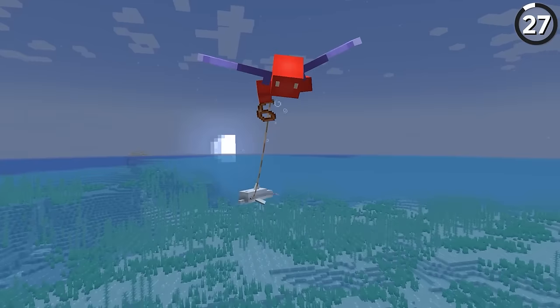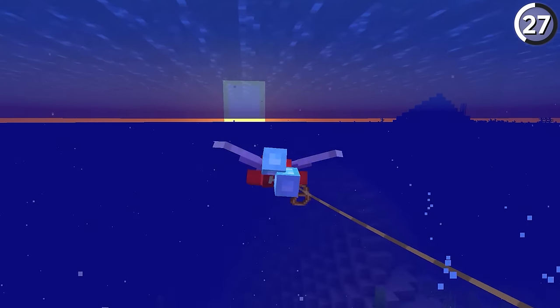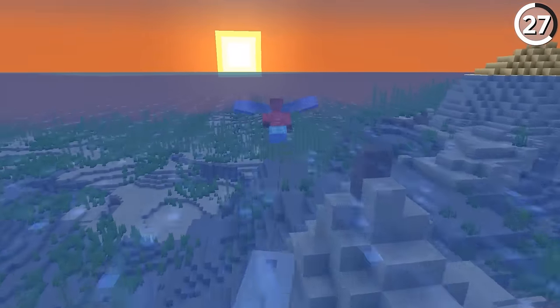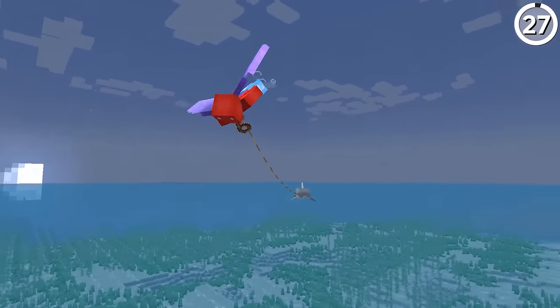Instead of using fireworks rockets, why not try a dolphin? Silly as it sounds, there is a way to use Dolphin's Grace for a boost while flying. Simply attach a lead to a dolphin, swim underwater, and then start flying for that speed boost. If you get it down just right, you're even able to build up enough momentum underwater to launch yourself right out of the ocean — just make sure not to drop your dolphin while you're up there.